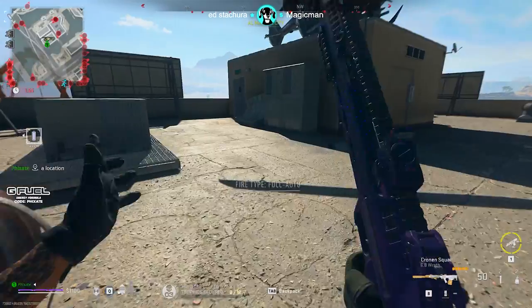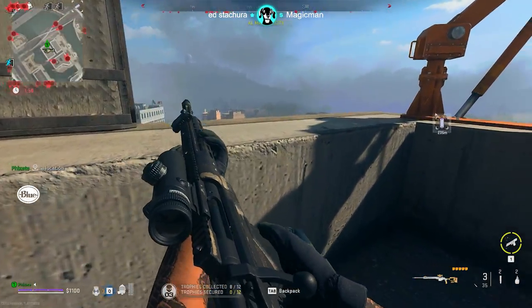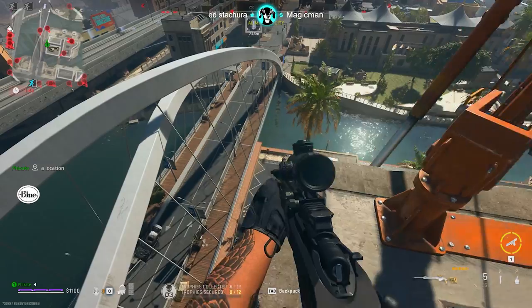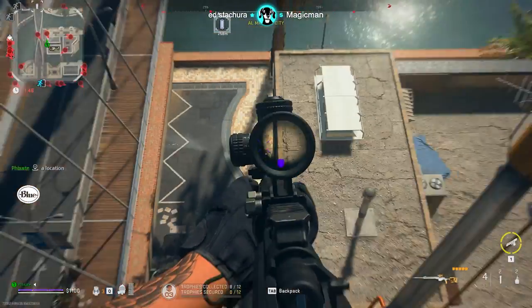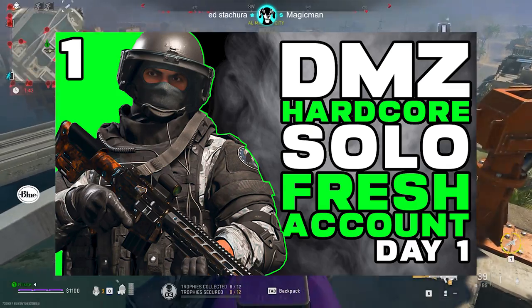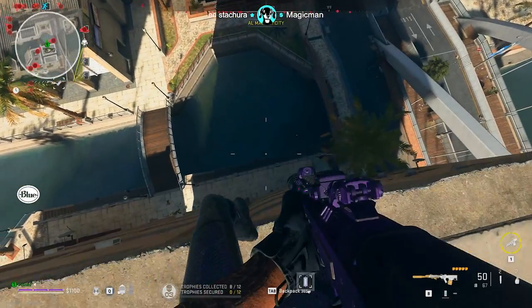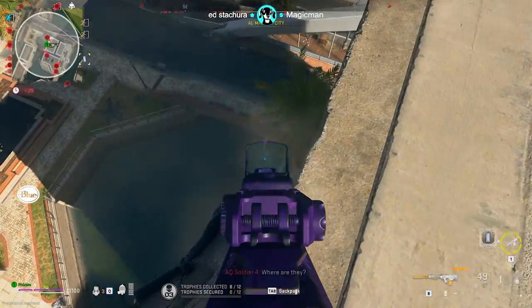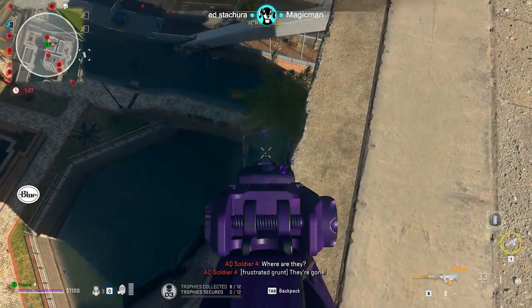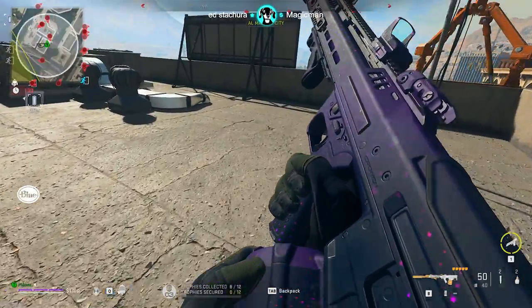In this guide I'll go over everything I focus on as a solo player, especially methods for gearing up quickly in Almazra and Ashika Island so you can get back in the fight quickly. Before we dive into the guide, I did start a hardcore Season 3 solo playthrough where I complete all of the missions solo on a free-to-play account, all without using any insured guns. So if you're looking for more long-form content, I'll have links in the description below for you to follow the journey on that one.